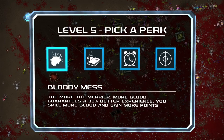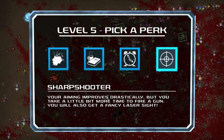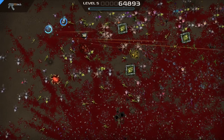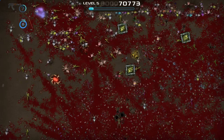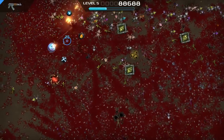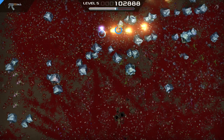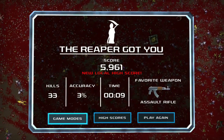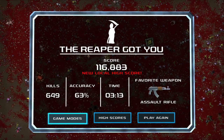Bloody mess! There's water everywhere — this shouldn't be a problem. Get out of my way, you fiends — I'm being eaten! We really cleared them out, and then I just ran into a bunch of enemies. This is Crimsonland — really good fun, especially if you have some local people around because of that four-player local co-op.